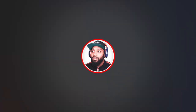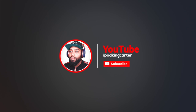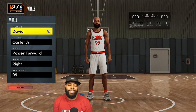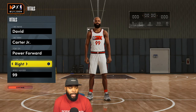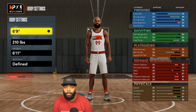The character name is David Carter — I added Junior to it because if I made another David Carter, that dude would probably be in his 50s. By the way, I'm not 50. Power forward is the position, right-handedness, and the jersey number is 99 because who cares about jersey number.